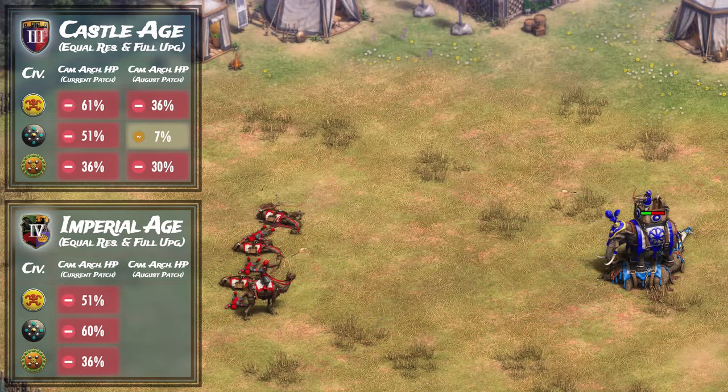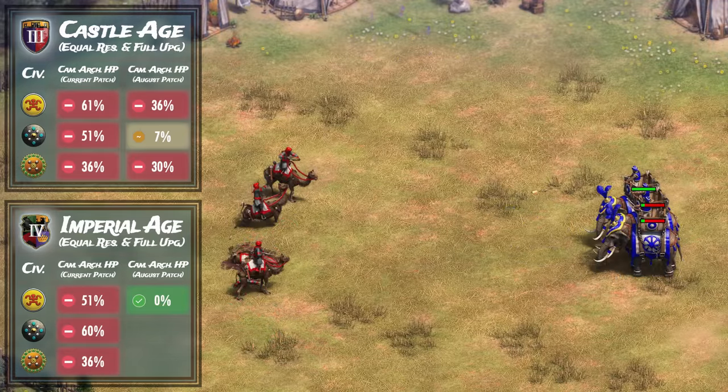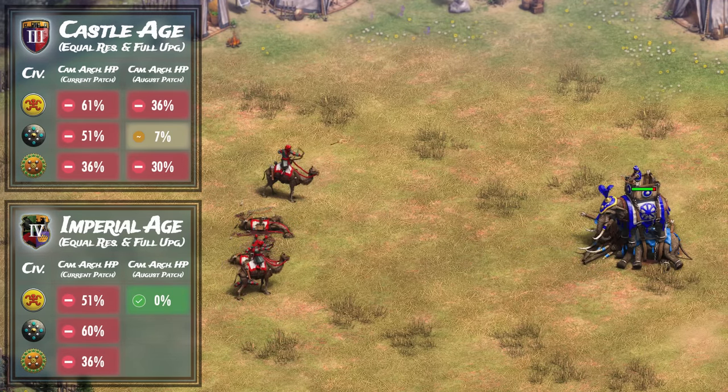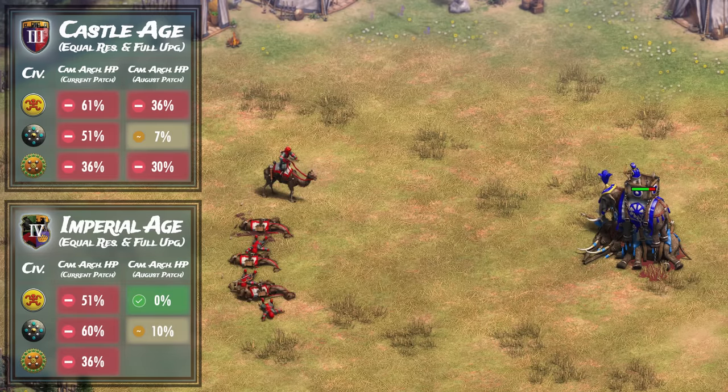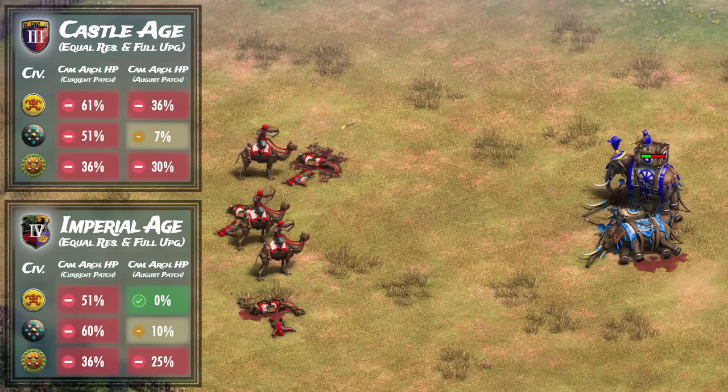With the new patch, the Bengalis secure another win with one elephant standing. The Dravidians are hit or miss — sometimes they won based on RNG and sometimes lost; if left to RNG, the camels usually barely survive with less than 10% HP remaining. The Gujaras lose again at 25% of enemy HP still remaining.